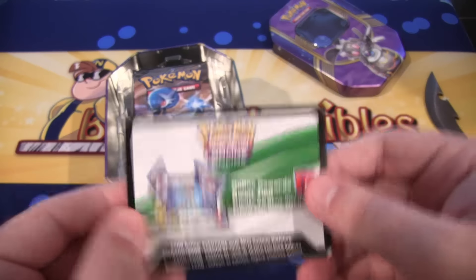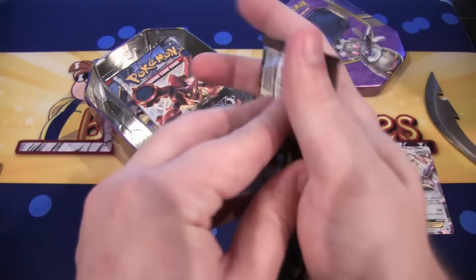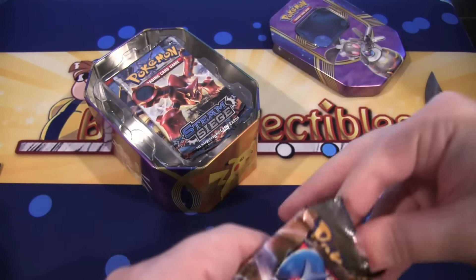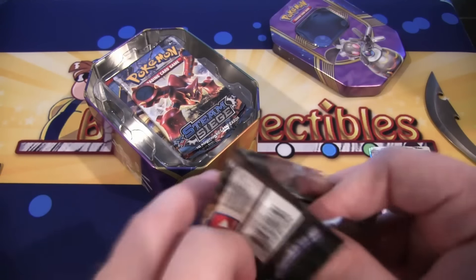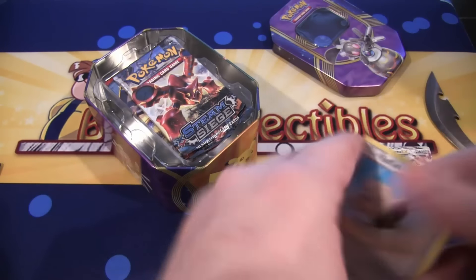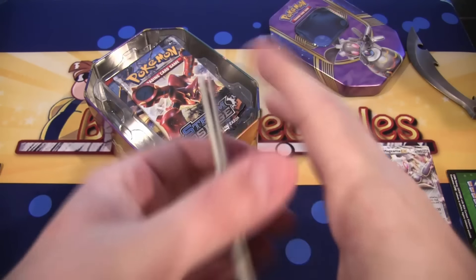Then here's the code for the tin. I plan on using that virtual pack opening for this later on after I open up all the tins. I don't think I'm going to do the card trick on this one either. I think I'm just going to open it like normal, if I can. Because I'm having a lot of trouble just opening it. Let's see. Do we have the code? Yes, we do. So, set the code over here, and let's see what we get.